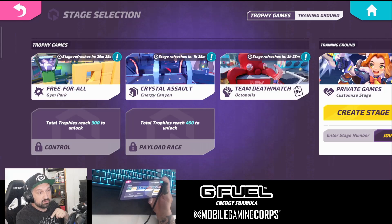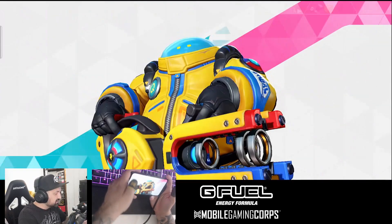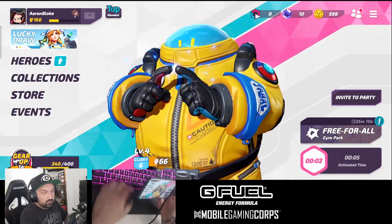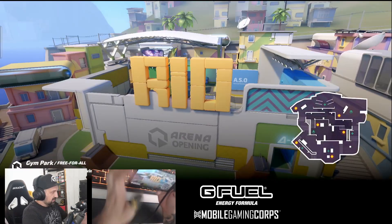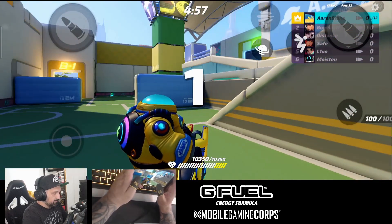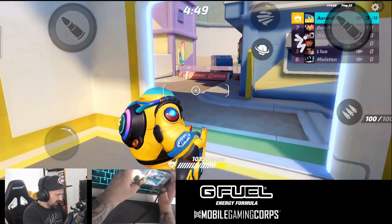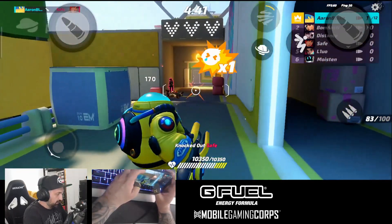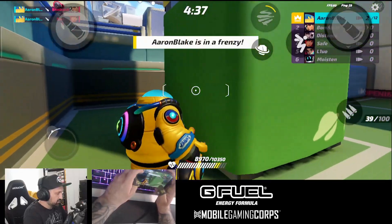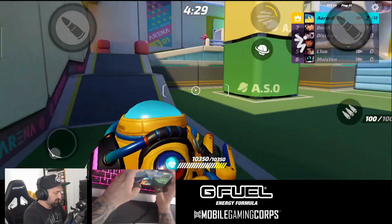We're starting with free-for-all, but I also want to show crystal assault after. There are different game modes — this is trophy mode, like ranked, where you earn trophies. There's also training ground if you want to practice. My favorite hero has two abilities: the second one has a very slow cooldown but it's very powerful — I got a squad wipe earlier, killed all three enemies in a flash. It's got very short range but continuous fire, so you just keep blasting.